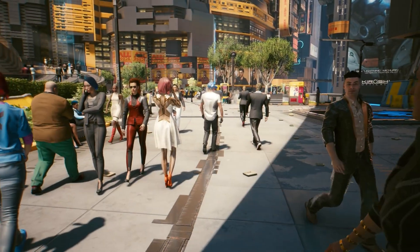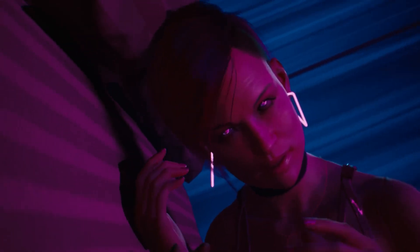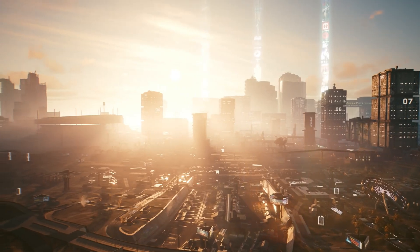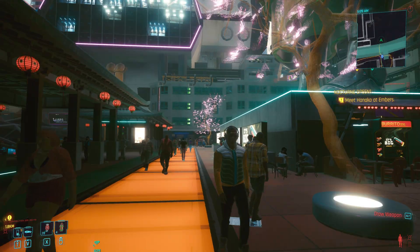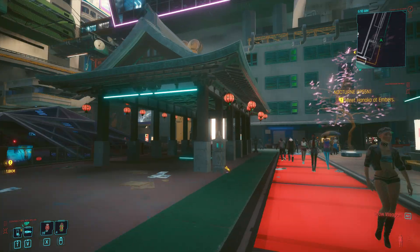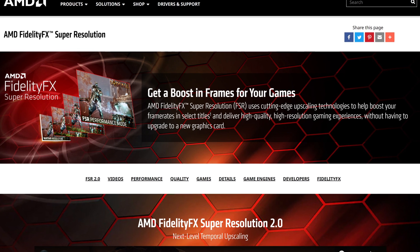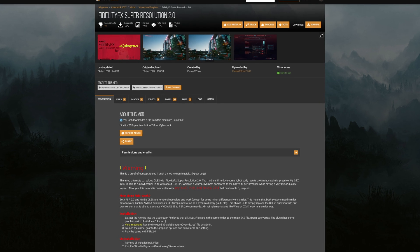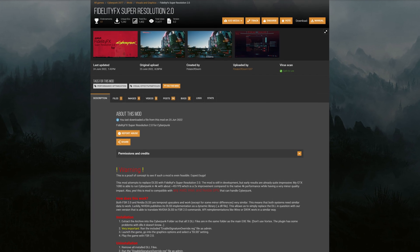Cyberpunk 2077 is one of the best looking and most atmospheric games ever made. It's just a shame that when most people try to actually play it, it looks more like this. Sadly our mere mortal PCs are not ready for Cyberpunk 2077, but there is hope out there. And that hope is FSR 2.0, because it's been finally added to Cyberpunk — at least unofficially, because a mod that adds AMD's FidelityFX Super Resolution 2.0 has been released. Is this exactly what we needed to finally enjoy this game at high settings with a smooth frame rate? Well, let's find out.